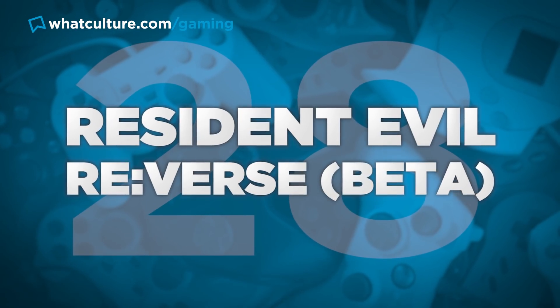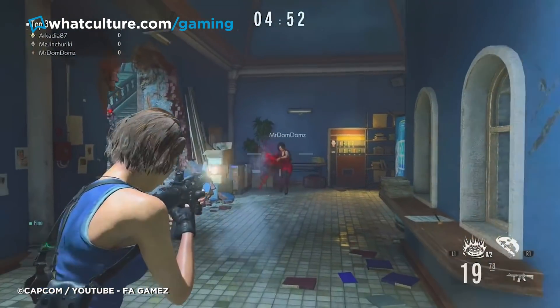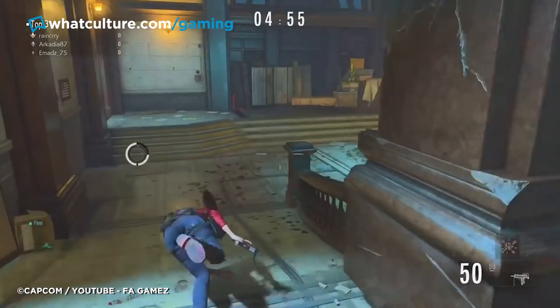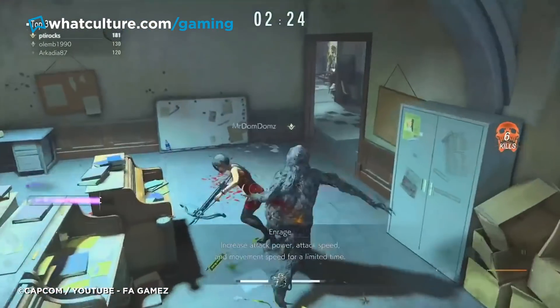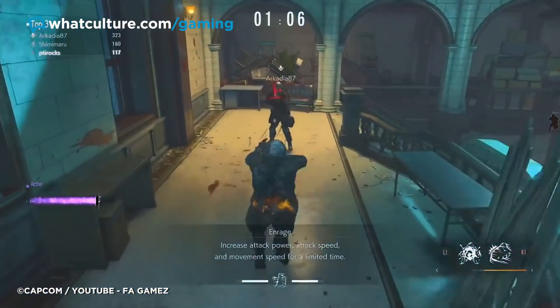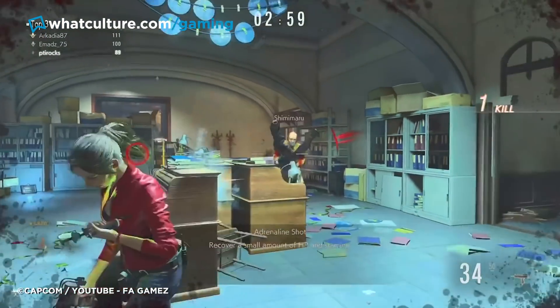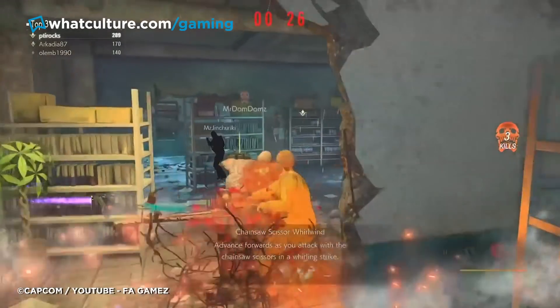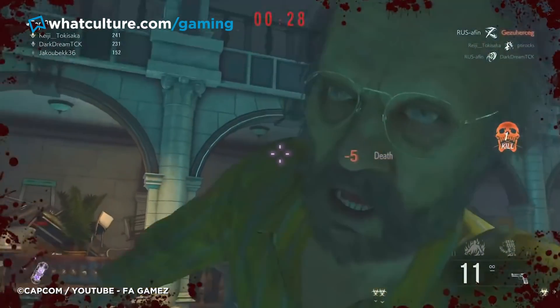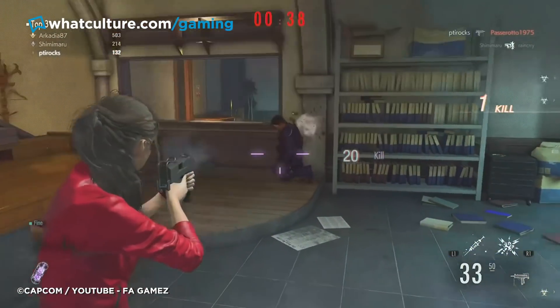Number 28: Resident Evil Reverse Beta. Yes, this is a beta, and I'm determined to get every Resident Evil game of any consequence on this list — so Reverse Beta it is, because the game was delayed to around July-ish. That being said, this game is horribly unbalanced, looks awfully weird, and makes the RCPD feel bloated. Another neat idea and concept, but this mishmash of famous Resident Evil characters just doesn't work. Seriously, if you don't have an automatic weapon, you're done for.